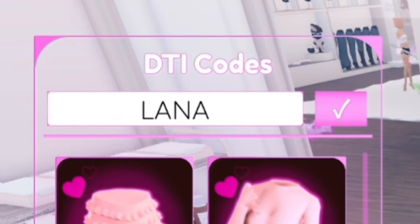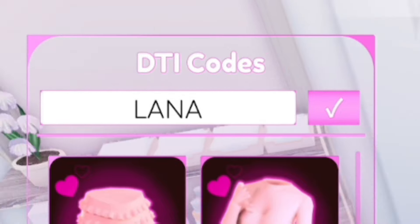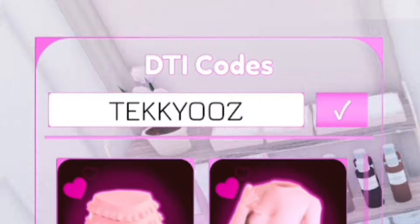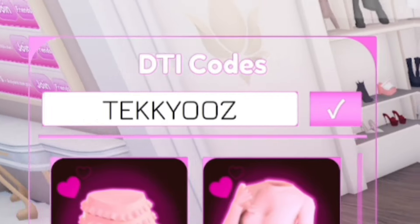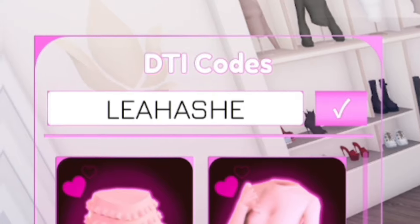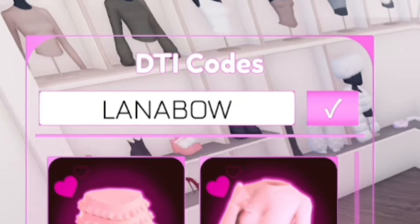Next, redeem LABOOTS — that's L-A-B-O-O-T-S. Then redeem LANA — L-A-N-A, nice and simple. After that, go ahead and redeem TAEKKEYOOZ — T-A-E-K-K-Y-O-O-Z. Next, redeem LEAH ASH.